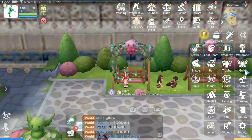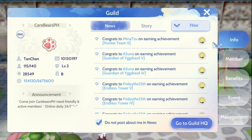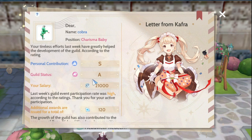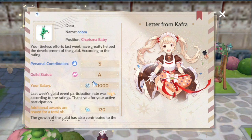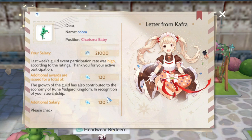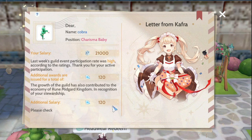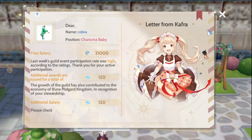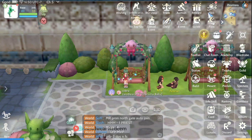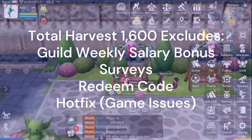The next one is the guild weekly report. Every week, if you do all the quests and help your guild mates, you get a certain amount of diamonds and also Zeni. Over here, I get 120 diamonds, and also an additional salary of 120 diamonds. I would not include the additional salary in this calculation, so the total diamonds at the bare minimum is 1,600 diamonds, excluding salaries.